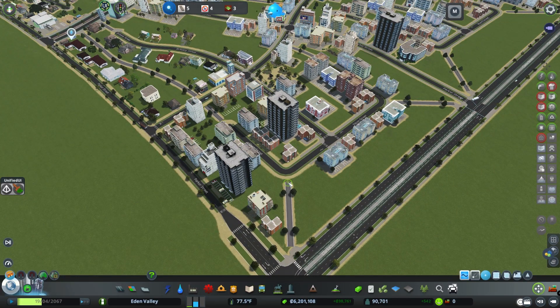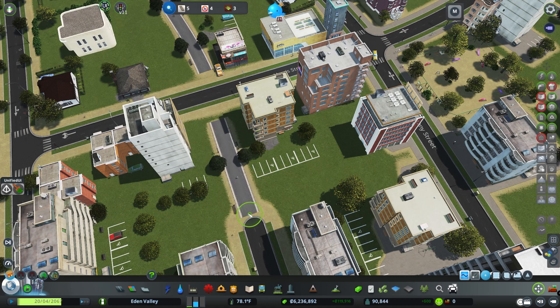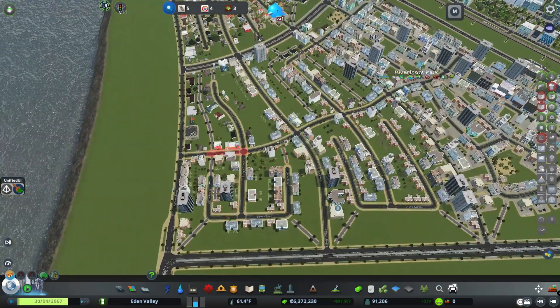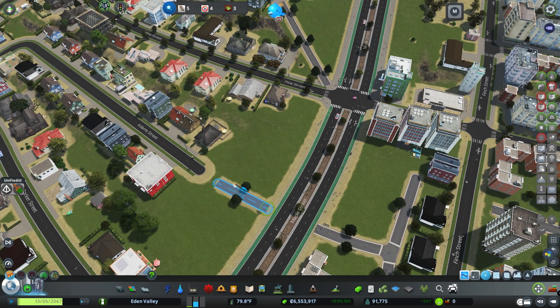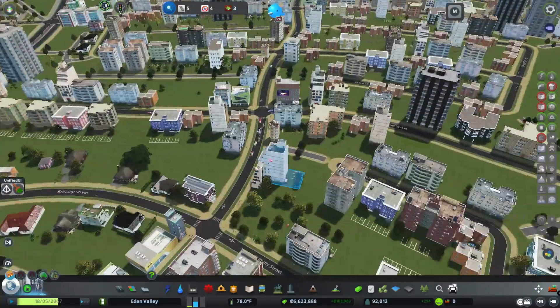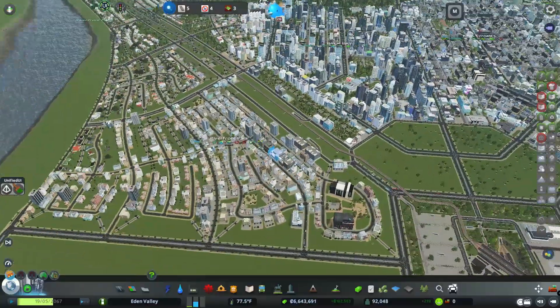I need to do some move-it stuff to get this going. I still don't know what is going on with this area. I think it has something to do with Surface Painter — I painted this area. We're just going to clean this up. I can't undo what I had done previously and I don't really know what's going on, so I guess we're going to have to cover it with trees.